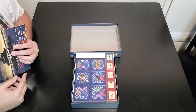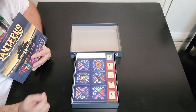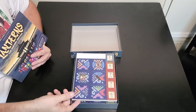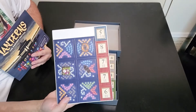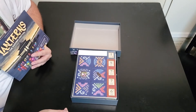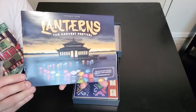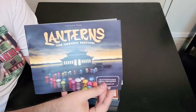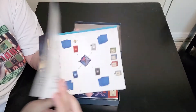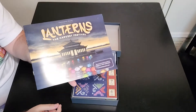Alright everybody, here we are at the gamers table. Let me go over the components of the game and then I'll show you how to play. As you can see, it is brand new — the cards haven't even been punched out yet. I literally just got this a couple days ago and couldn't wait to show you how to play. Here we have the instruction booklet, which is very well done — beautifully done, all in color. Very nice instruction booklet for Lanterns.